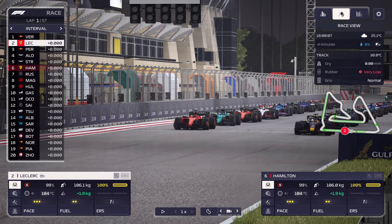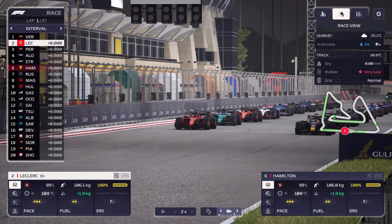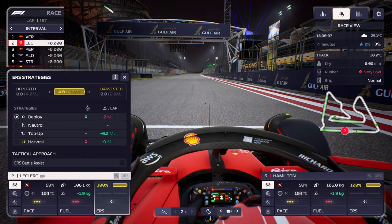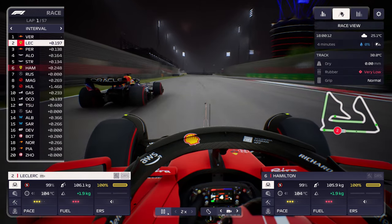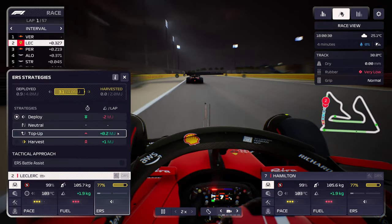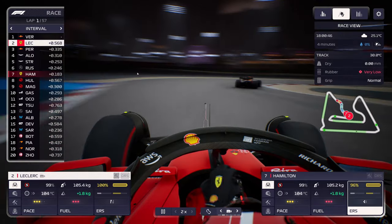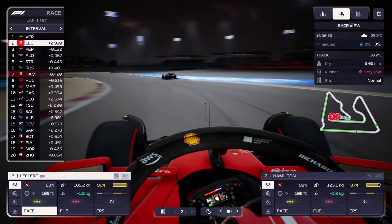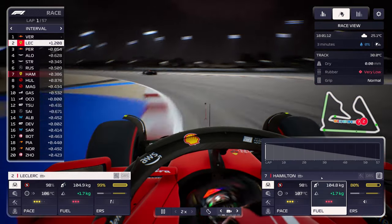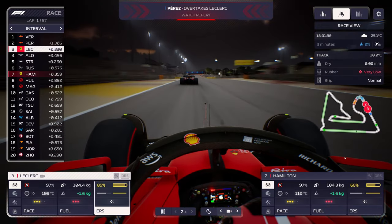We have two new sets of softs, whereas most people probably only have one new set. Let's stick with Leclerc to watch him battling Verstappen. On the first lap I generally push on fuel and battery to gain positions. Leclerc can't quite gain a position — we're a little too far back. Hamilton dropped a position to Russell, which isn't good. Leclerc is falling back too — it might be because we're not deploying battery.